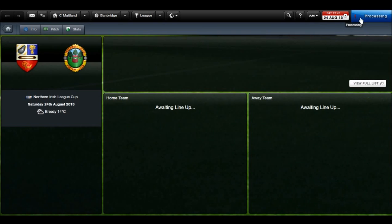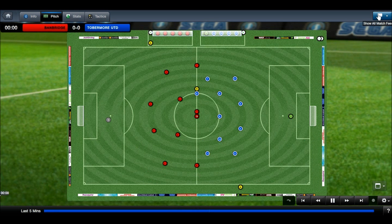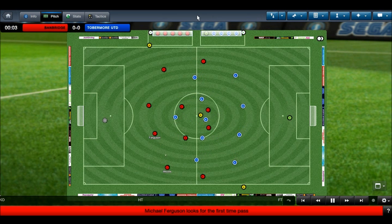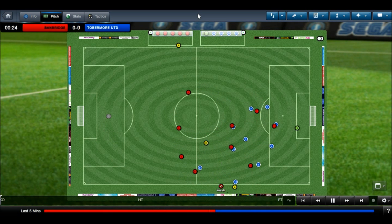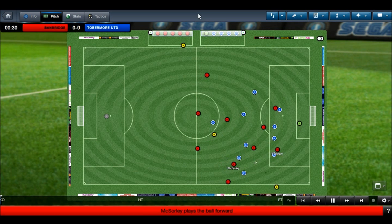Same 4-4-2 formation that's done me well so far this season — not a lot of fussing around with it. They're trying to pack the midfield with 5 in there. Let's just see how we start the game and change our stance if needs be. Campbell on the ball, blocked out by Hamill. Hoping for a big performance — it's at home at least, even though they are tough opposition.